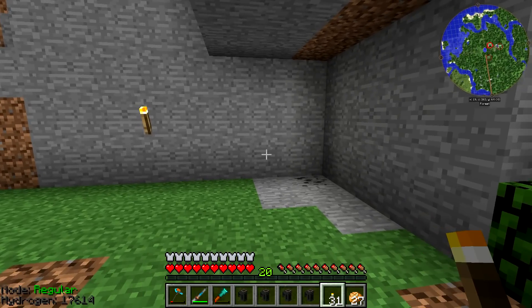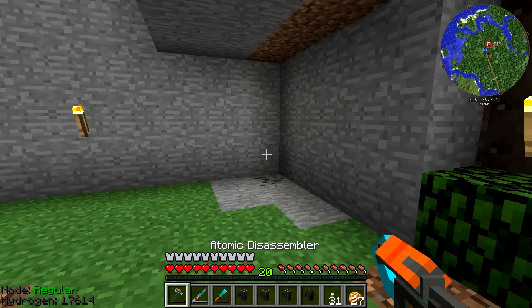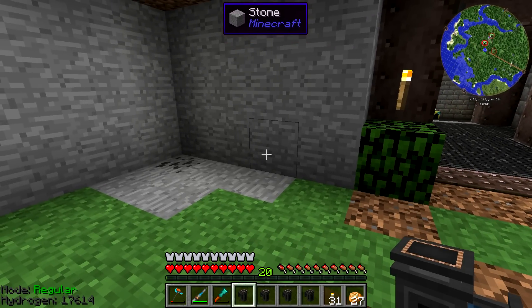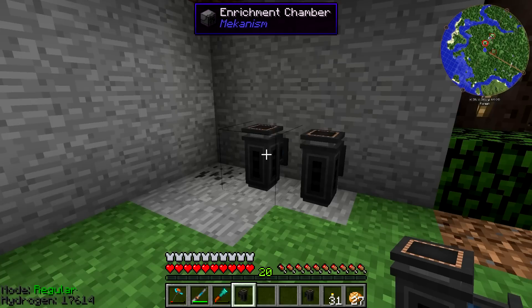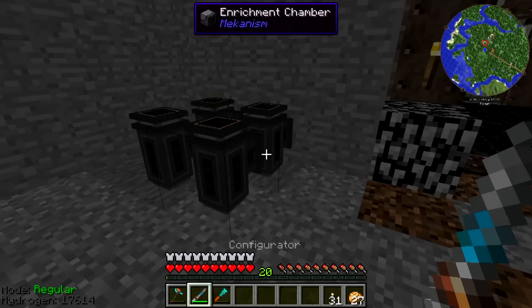We're going to be setting up the water production in this portion over here. The main reason we're doing all of this outside is just to keep it together, and we do need to have the solar neutron activator outside. So we've got the four pumps coming out right here, and I'm trying to think of the best way to set these up so it's easy to wire — I think we probably want to set them up in a square like this.